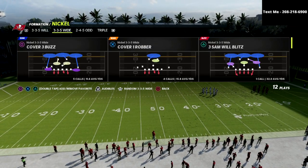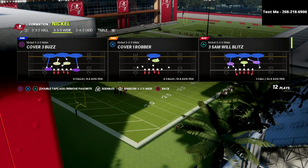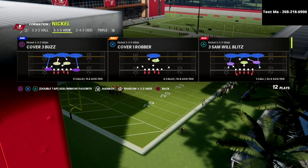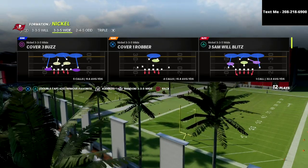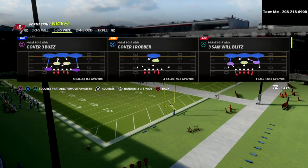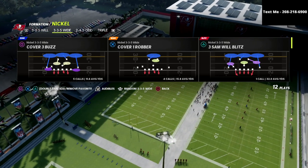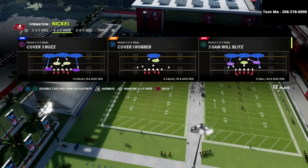Now, in this video we're taking a look at the Chicago Bears defensive playbook, and we're looking at the Nickel 3-3-5 wide. Why this defense is so good comes down to several reasons, but one of the number one reasons is because you can send pressure with very few adjustments.